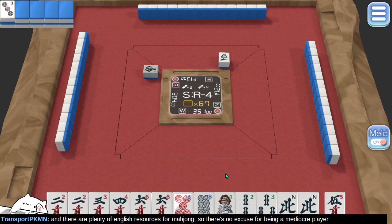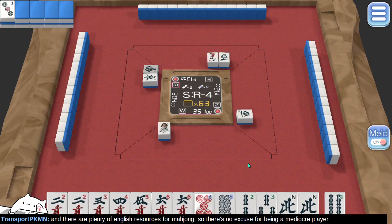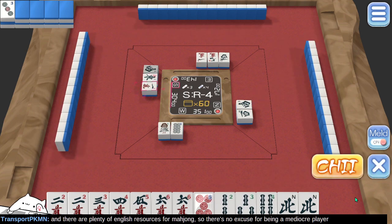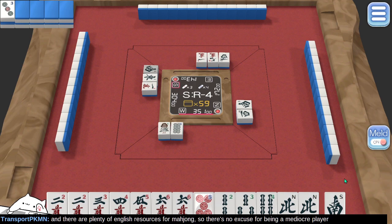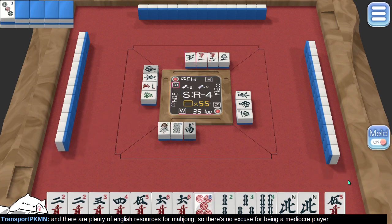This eight and five are not next to each other, so I think I'm supposed to discard these first. Trying for Pinfu would be the best way to get a valid hand at this point — the one eliminates the Pinfu possibility. Looks like south wind's already been discarded. A north wind — I'm not in the north seat, so I'm not going to take that north wind, but if another one comes by I might take it.